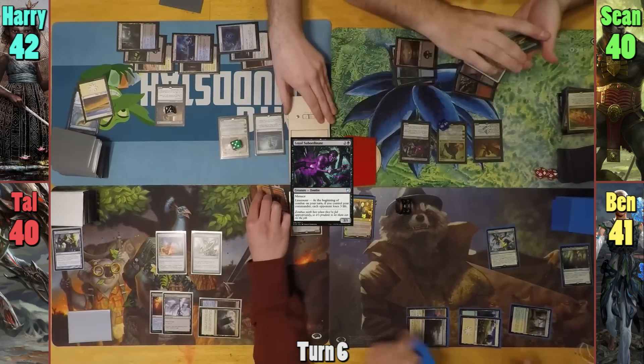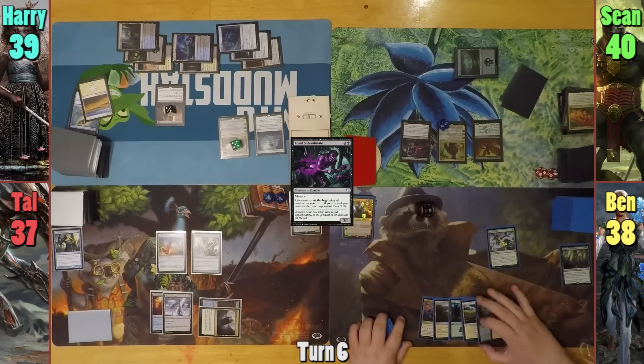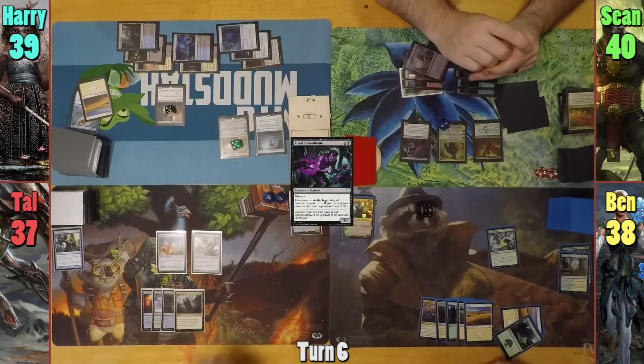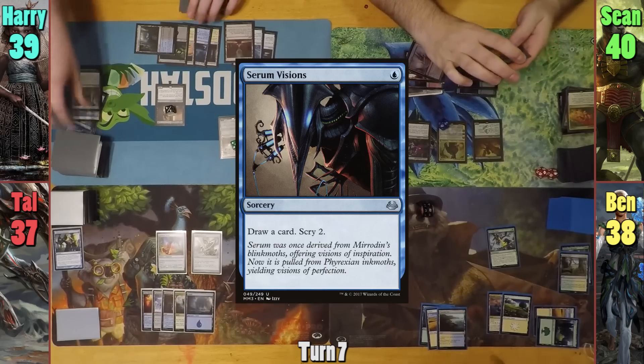Sean then moves to combat, and each of Sean's opponents loses three. Ben draws and plays a Plains for his turn. He uses the green from the Frontier Siege to crack the Verge and goes to grab two more lands. Ben then moves through combat and passes. Tal draws, plays an Island, and passes turn. Harry draws and casts Serum Visions, drawing and scrying two.